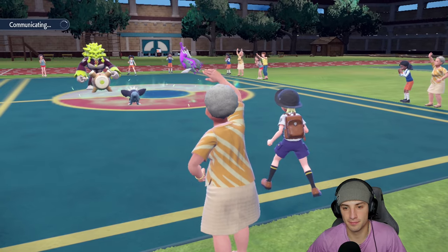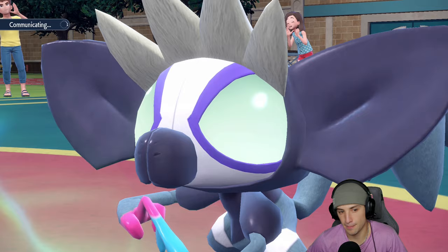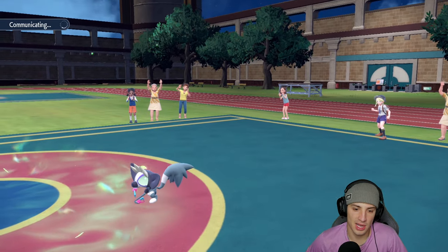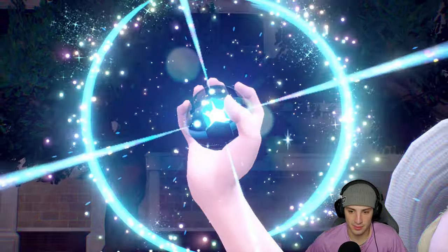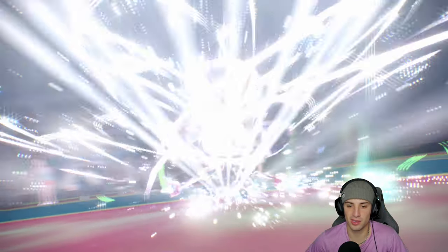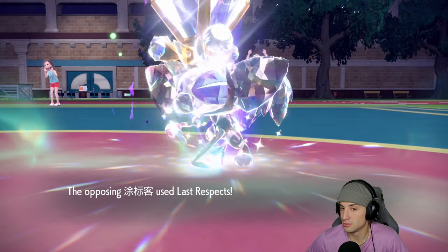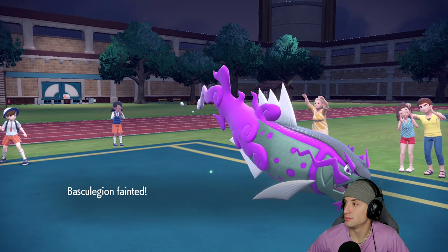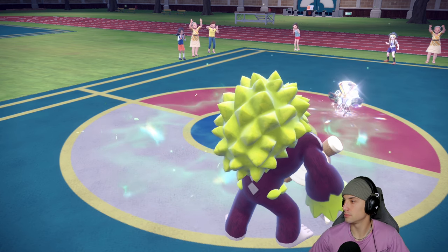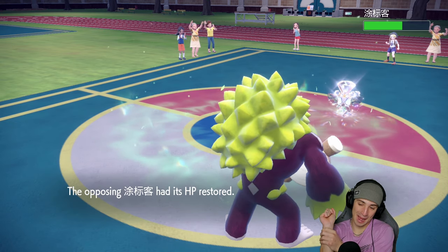The final Pokemon comes out — Grafaiai. A nice Wave Crash alongside Stomping Tantrum should pretty much wrap this one up. Grafaiai is such a good Pokemon on the ranked ladder support-wise — it's so awesome. They should have made the meta more towards Gen 9 Pokemon, because bringing in Tornadus and Heatran really just gave those Pokemon the spotlight. It ends up going into Normal Tera type, Grafaiai trying to clutch up. I've never seen a Grafaiai clutch and we're not going to see it today.